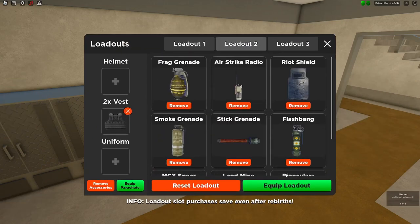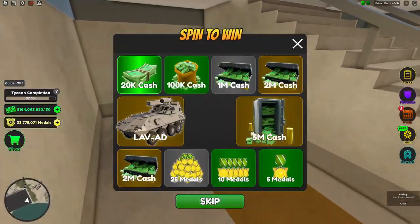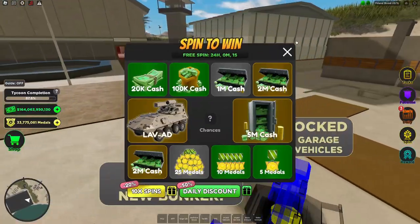Let me claim all my stuff real quick and get right into it. Do my free spin — 10 metals, let's go.